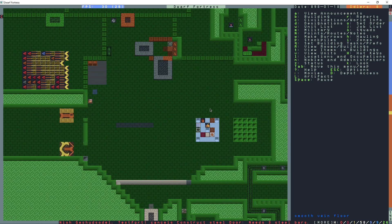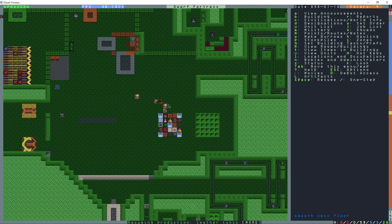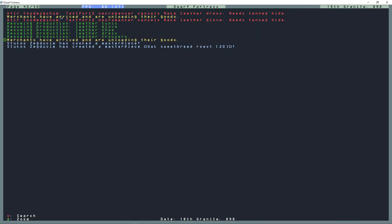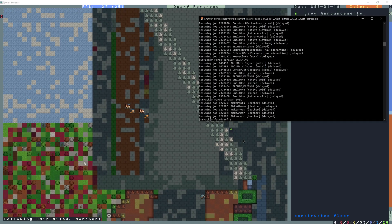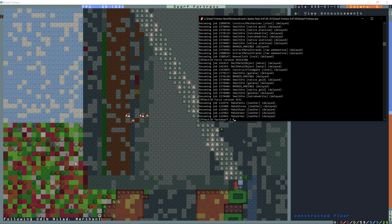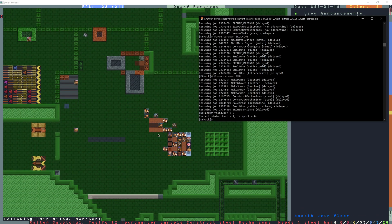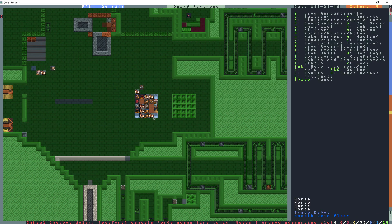Let's see what happens when all three caravans get to the trade depot. Just before they step onto that tile, I'll request a trader. Merchants have arrived and unloading their goods — twice. The second one is the elves. Fast Dwarf 2, 0 — and that's the 2 being everything in the game. And now the dwarves are arriving as well. So I got three different factions trading at once. And it looks like they just got into a fight or something.